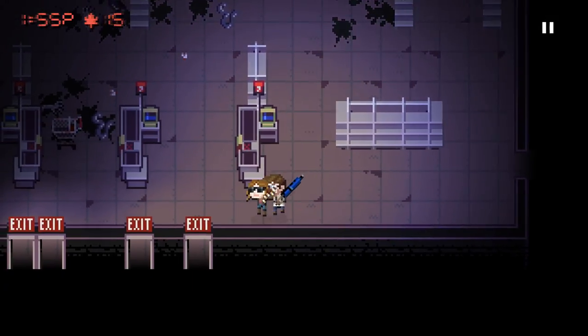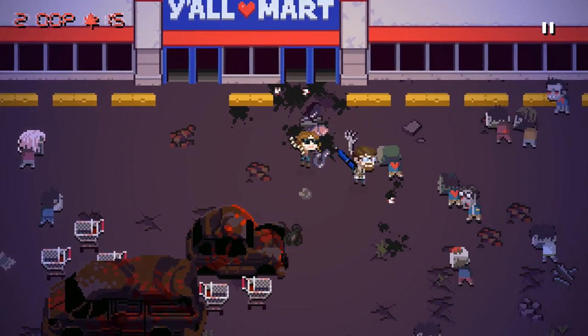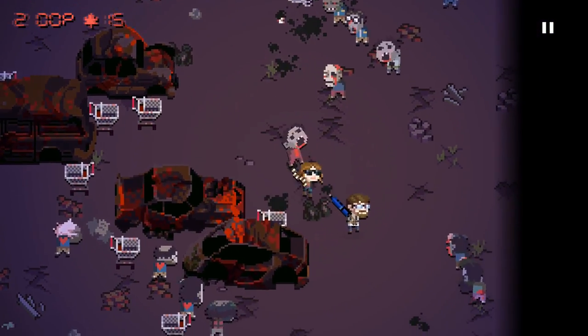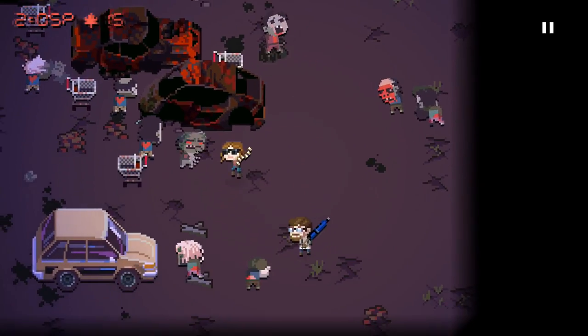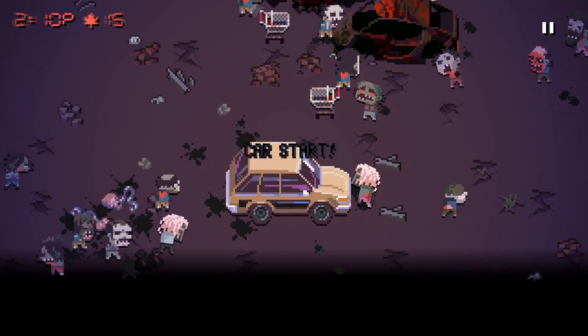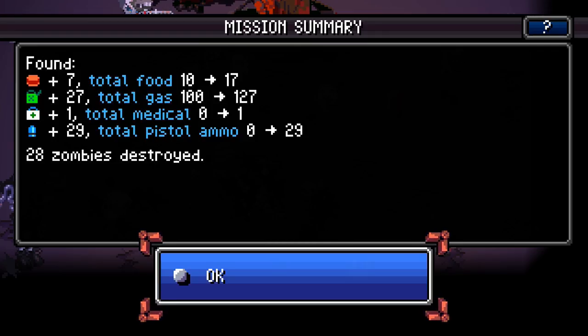You can see the clock in the top left moving — that shows the current time of day, obviously. The later it gets, the more aggressive and faster zombies get. That's never good for us. Zombies will damage your car if you leave it sitting there and they hit it, and eventually your car can break.